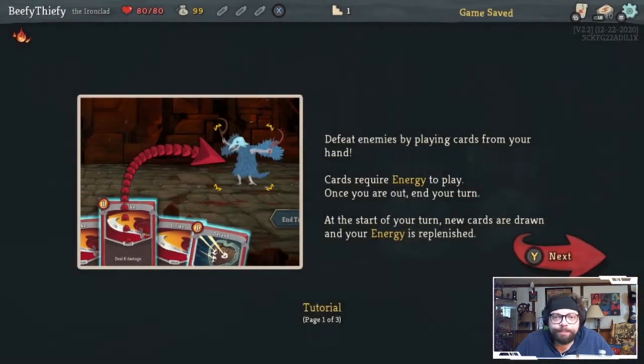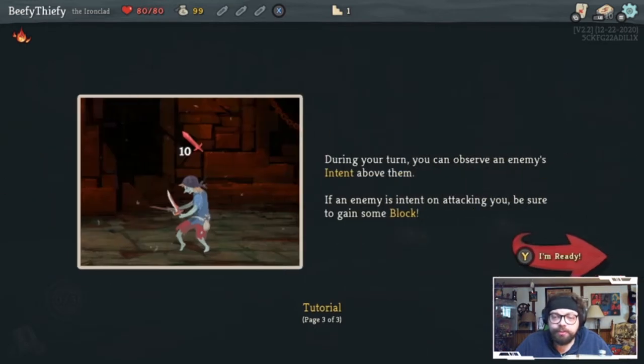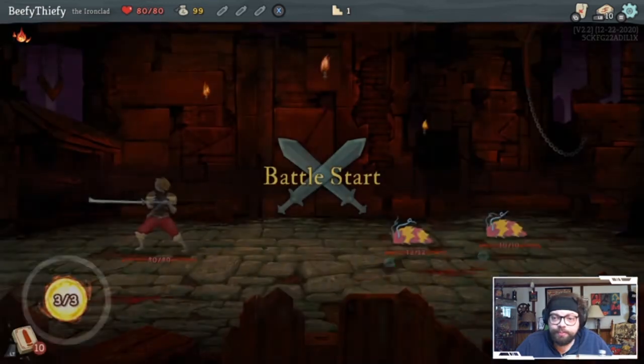Started on default. Defeat enemies by playing cards from your hand - this much I knew. I'm not big into card games and these types of things, so we'll see what happens. Cards require energy to play; once you are out, end your turn. At the start of your turn, new cards are drawn and your energy is replenished. Play defensive cards to gain block when enemies are about to attack you. Block reduces incoming attack damage but wears off at the start of the next turn. During your turn, you can observe an enemy's intent above them - if they're intending to attack, be sure to gain some block.